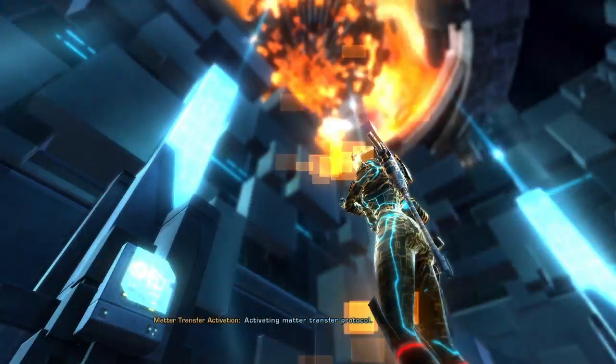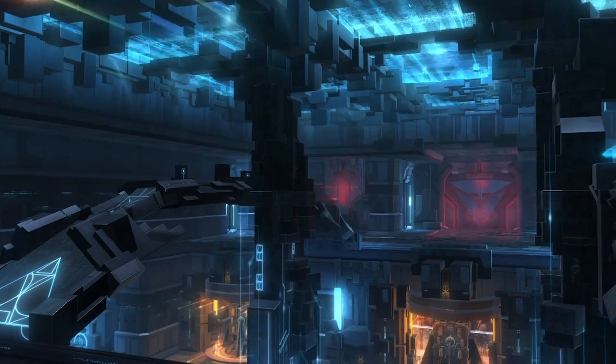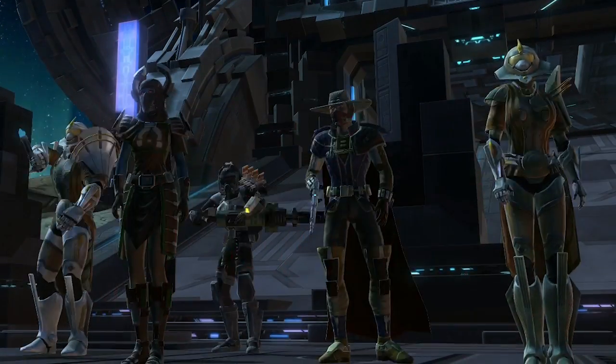All missions on the Western Ice Shelf grant reputation with the Gris Enclave. And when you've earned their trust, you will be invited to board the ancient starship itself. At the heart of the Gris Seekin lies a dangerous enemy that will require a full operations group to defeat.